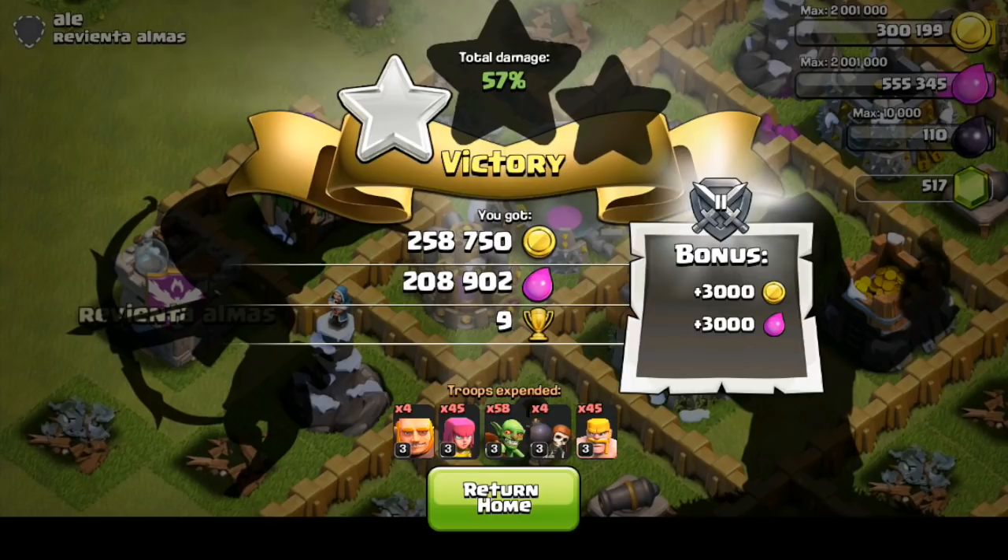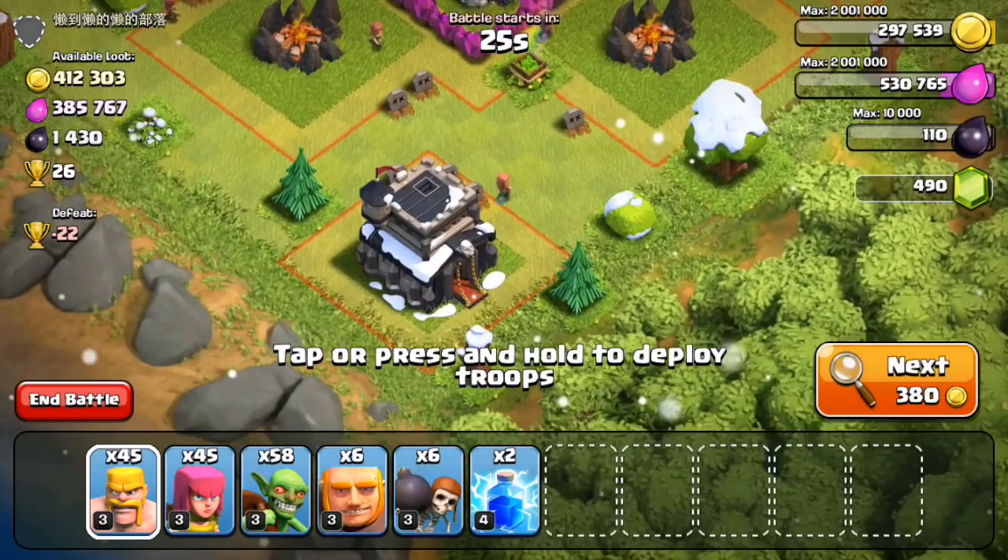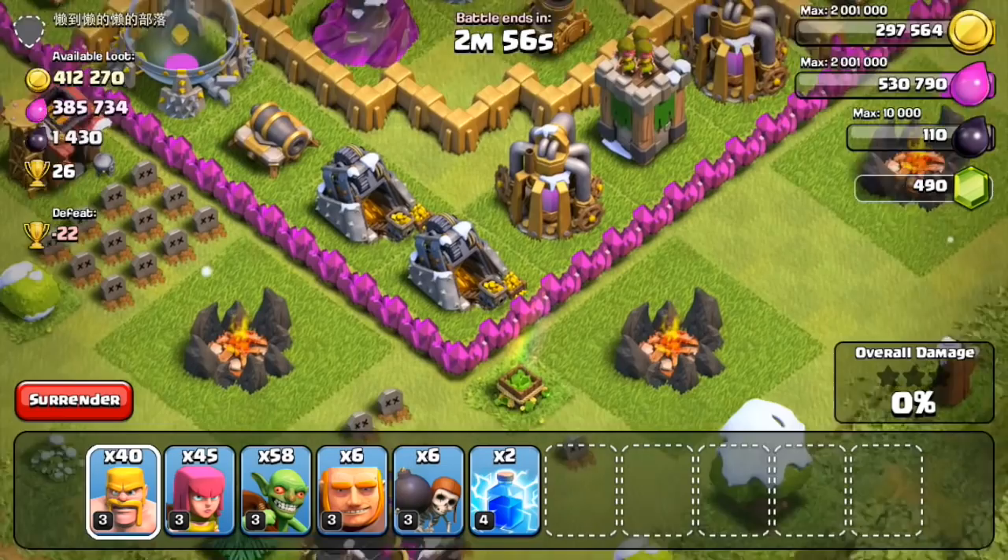I ran out of troops so I couldn't get that elixir pump — we ended up with 258,000 gold and 208,000 elixir. Let's move on to the next base. This guy has almost 800,000 resources, so there's a lot of loot, and I'm not sure if I'm necessarily going to be able to get all of it.